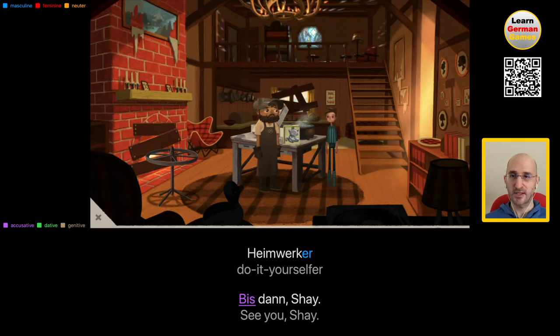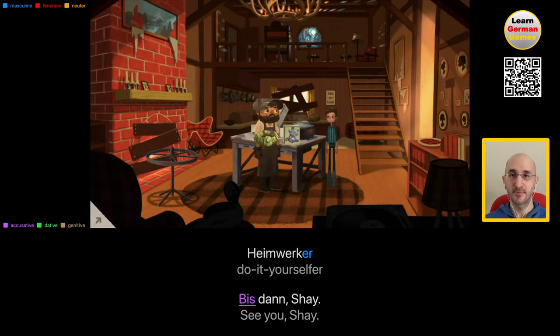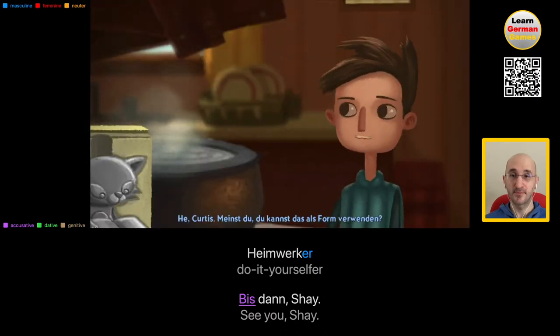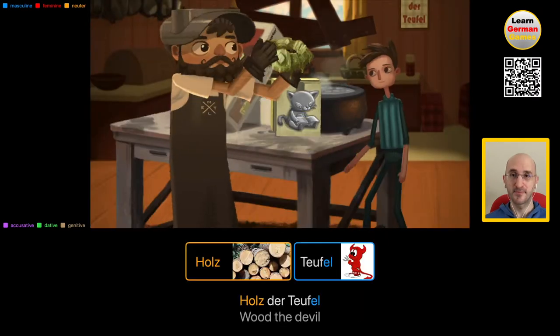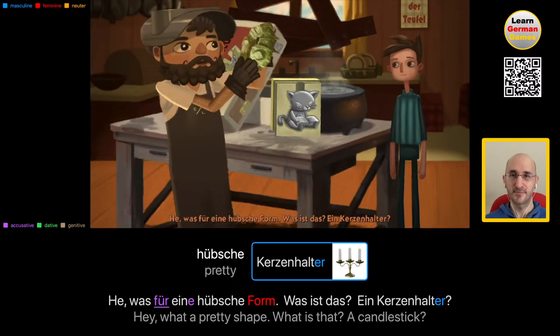Alright, let's try to give him the mold. Hey Curtis, meinst du, du kannst das als Form verwenden? Hey, was für eine hübsche Form. Was ist das? Ein Kerzenhalter?